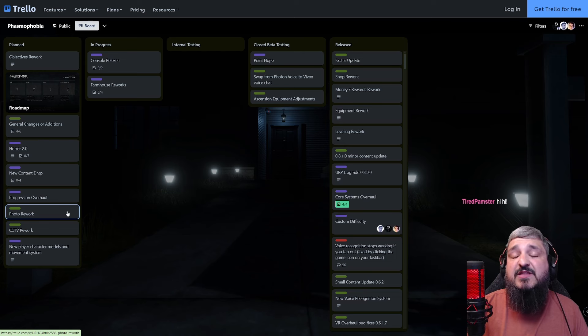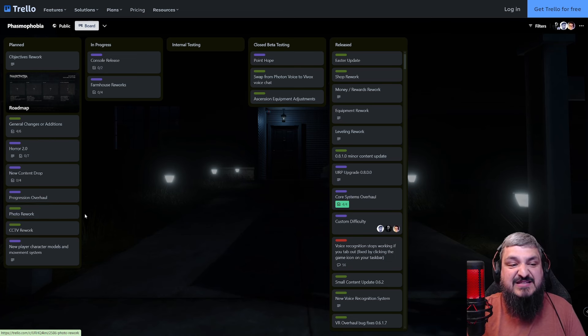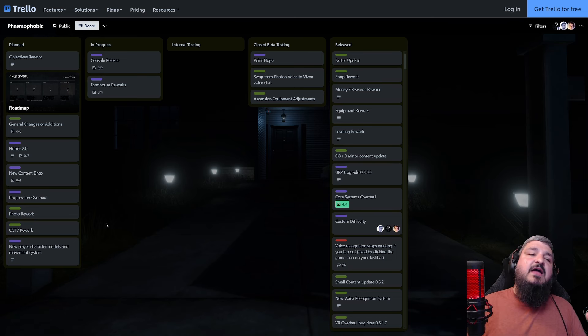The photo rework is the process where you can go into your photo journal and if you've got a zero-star photo, hit delete and take another photo — so you don't ruin your perfect game for nothing. Then there's the CCTV rework, redoing the camera systems. Character models and customizations are all to come, hopefully the rest of this year or early next year. They're obviously gearing up for the 1.0 release.